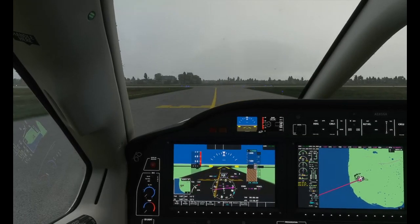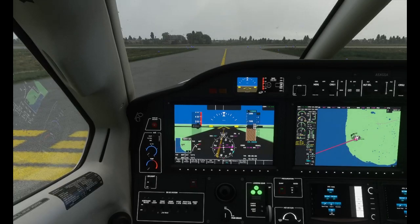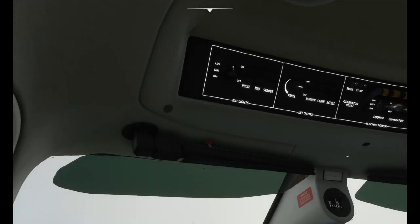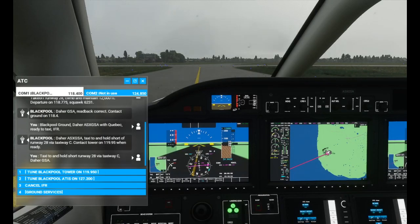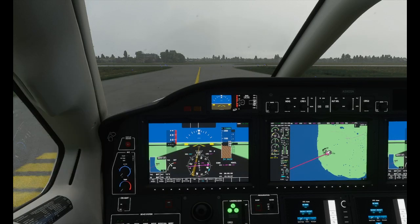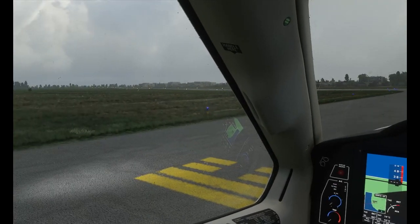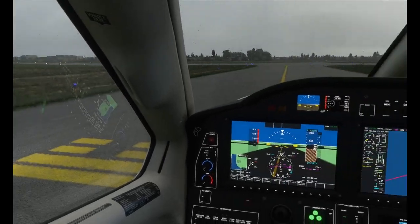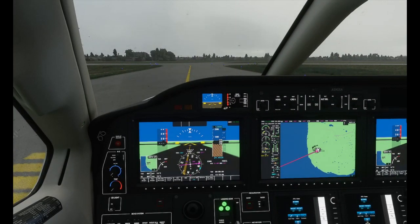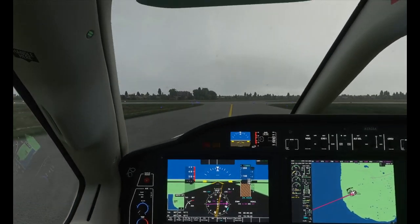We'll hold short here and make sure everything is set — we need to put our pitot heat on now and set the landing light and strobe. Contacting tower for takeoff clearance. Blackpool Tower, Sierra X-ray Golf Sierra Alpha, runway two-eight, ready for takeoff IFR to Donegal. Cleared for takeoff runway two-eight. Roger that — cleared for takeoff runway two-eight.